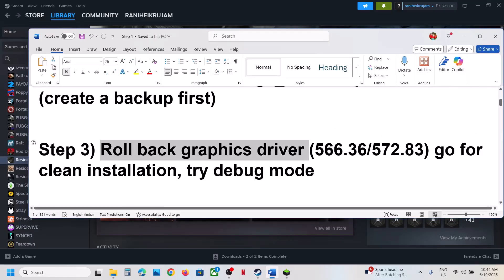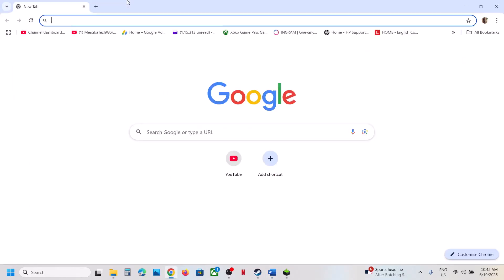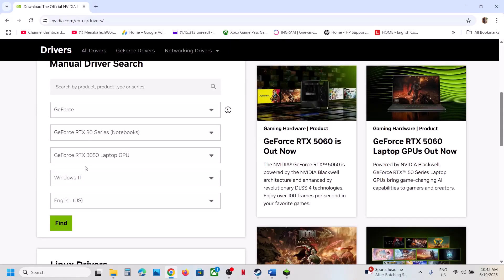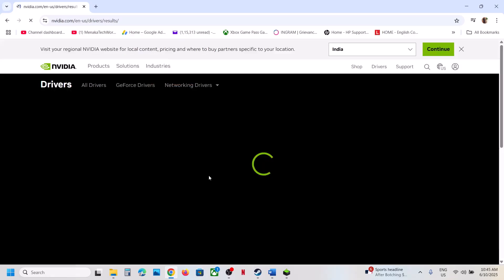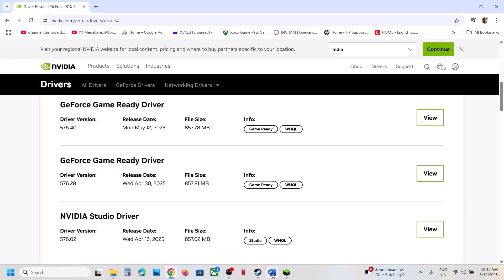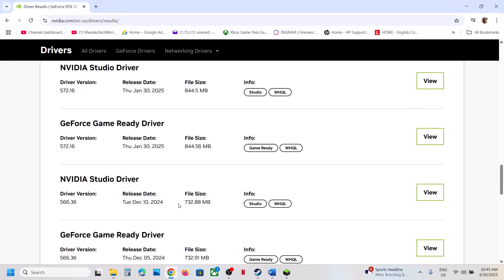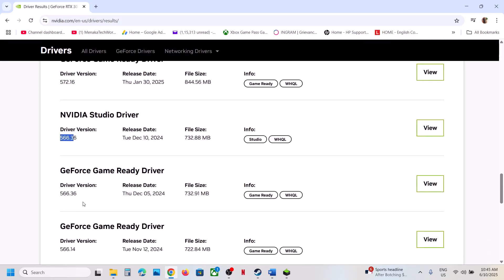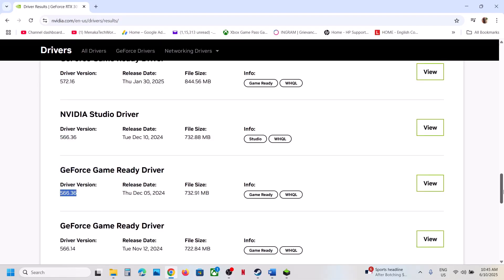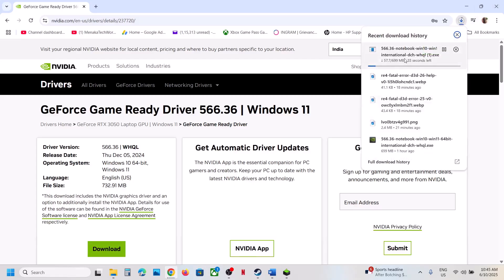The next step is to roll back the graphics driver. If you are running the latest driver, go to the NVIDIA website, select your graphics card and operating system, click Find, and scroll down to view more versions. For many users, installing driver version 566.36 has worked. Find it in the list, click View, then click Download, and run the EXE file once the download is complete.